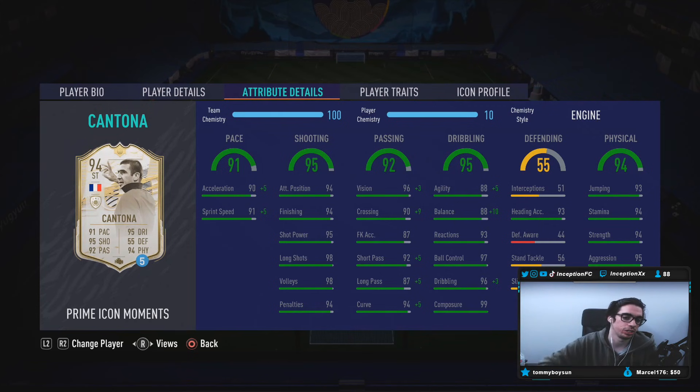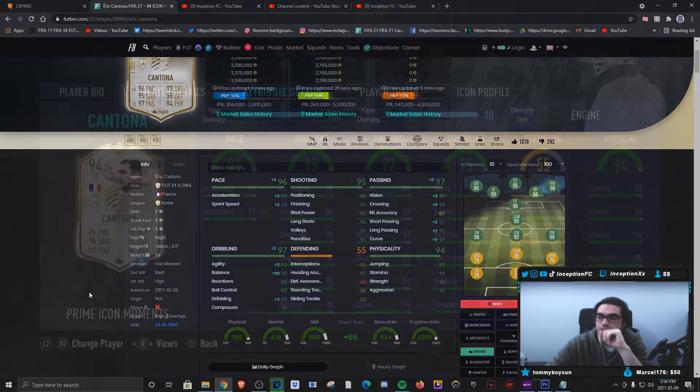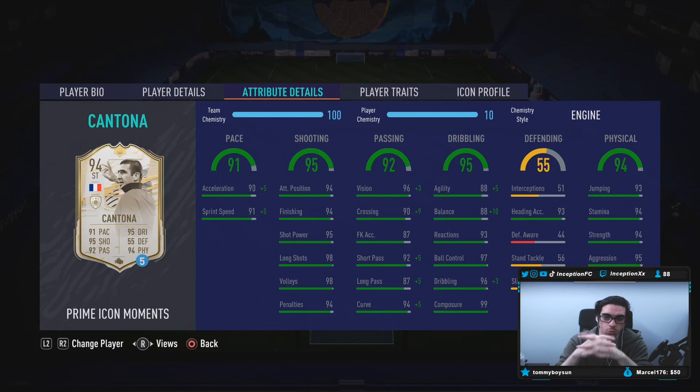In-game attributes, he's got 90 acceleration with 91 sprint speed. With the dribbling set up the way that it is, we do want to increase his balance and agility as much as possible, as well as the dribbling, because of the fact that he has the high and average body type. There was a Cantona card I reviewed earlier in the year where the dribbling with the high and average body type just didn't really bother me that much. So it's going to be very interesting to see how this card performs on the pitch with his dribbling being exponentially increased. 90 acceleration with 91 sprint speed is perfect for the engine chemistry style to boost it up to a 95, 96. Good stuff there.